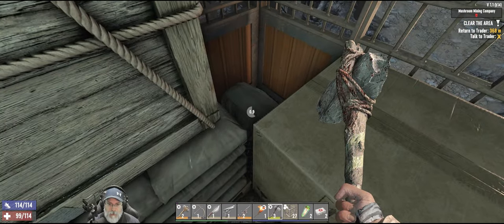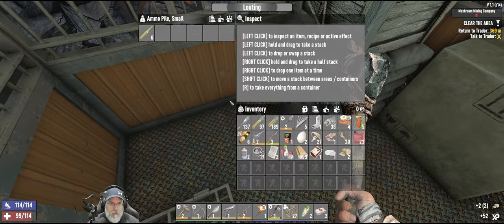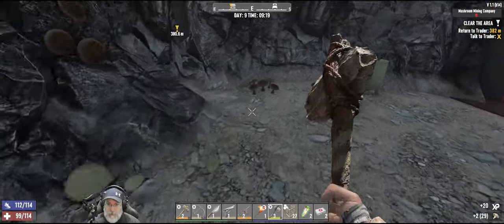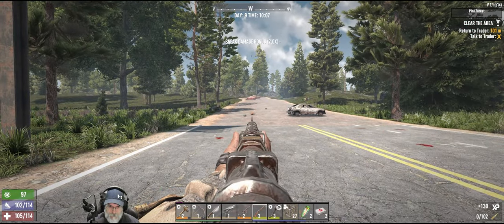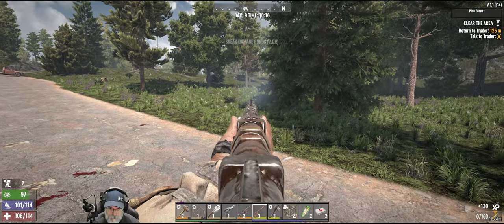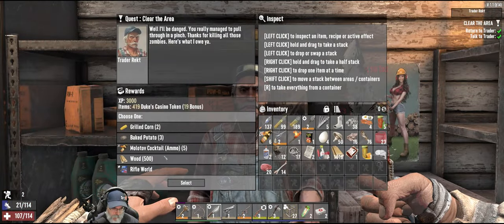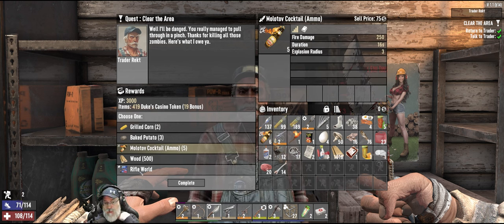There's a duffel bag down here. I'm going to go along and just pick up all the mushrooms, then I'll meet you guys back at the trader for the turn-in and we'll take the next job. Well — corn, taters, molotovs, wood, or Rifle World — improves rifle crafting skill.